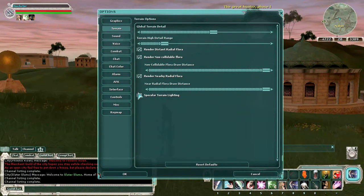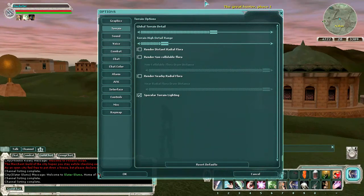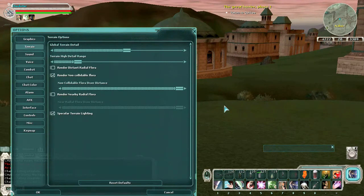I usually turn off all my radial flora. Some people may really like this, but the distant radial flora usually disappears when you get close to it anyway, so I don't really see the point of it. The nearby flora is not too bad, but when you're playing, sometimes it covers up things on the ground you're trying to see, or it makes the game annoying or hard to play. It doesn't slow your machine down too much, but when you're in big combat it might.